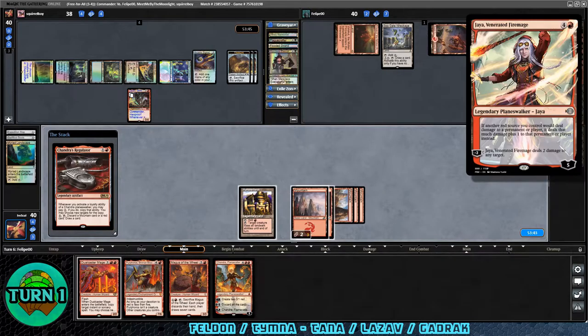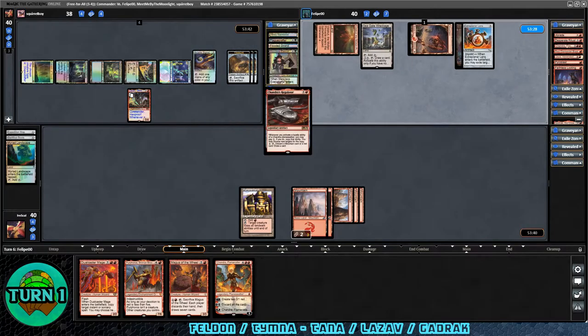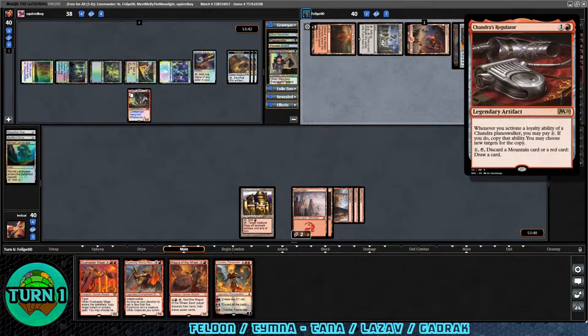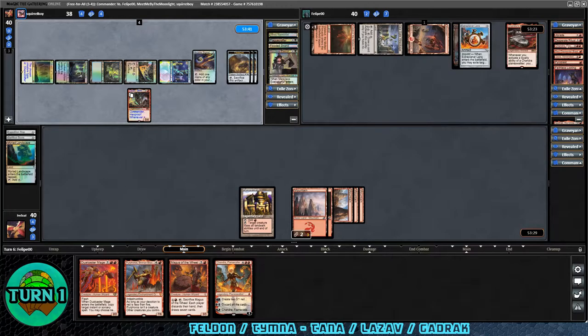Chandra's Regulator — whenever you activate a loyalty ability of a Chandra planeswalker, pay one and if you do, copy the ability. You may choose new targets. Also: tap, discard a Mountain card or red card, draw a card. So it helps you filter, loot, and rummage. This might be kind of like a mono-red Super Friends deck. Comes our turn — we get a Mountain. Let's play it. I think at this point we'll get down Chandra to go after Lazav.